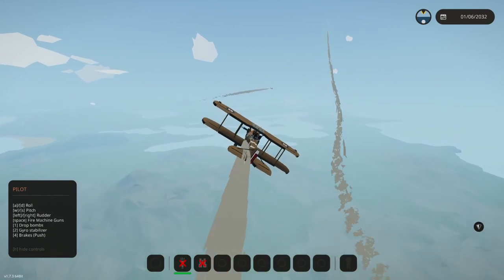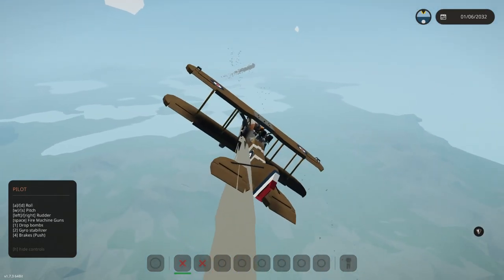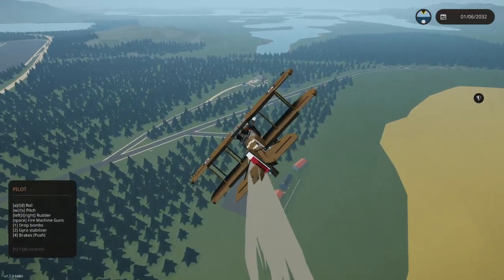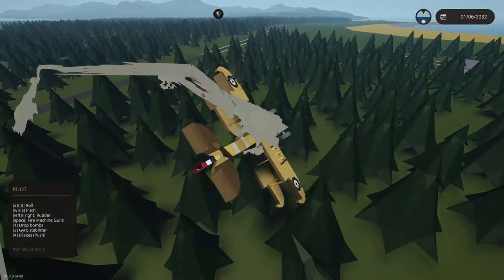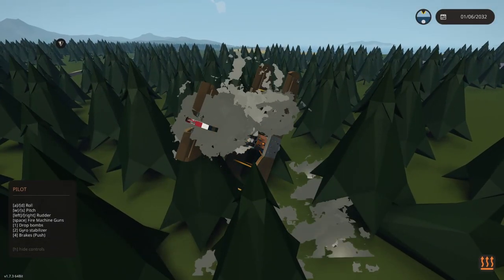So what happens here is the plane is set up so all the bombs go off at once. The missiles are shot off at once when I press the bomb thing. So the good stuff happens. And then I crash into a tank — well, I miss, but still.